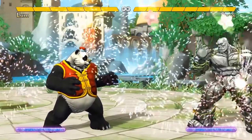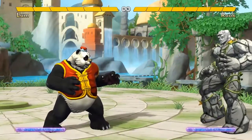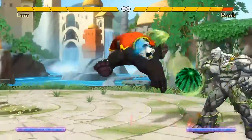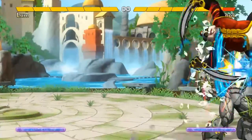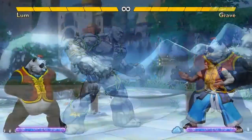Fireworks is the best item. Lum throws a rocket into the air, and then a few seconds later, fireworks rain down. These fireworks cannot hit Lum, only the opponent, so it gives Lum a chance to go on the offense while the opponent is probably forced to block. You only get fireworks a small percentage of the time, though. Throw as many items as possible to maximize your chances, and then improvise to do your best with whatever you get.